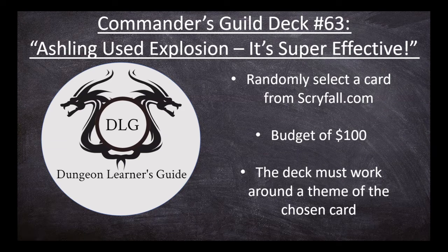Hello everyone, and welcome back to the Dungeon Learner's Guide. This week we've got another Commander's Guild deck tech. It is our 63rd deck, and it's titled Ashling Used Explosion — it's super effective. If you haven't seen this show before, what we are doing is randomly selecting a card from Scribefall.com, working with a budget of $100 or less, and building a Commander deck for Magic the Gathering around a theme of the chosen card.